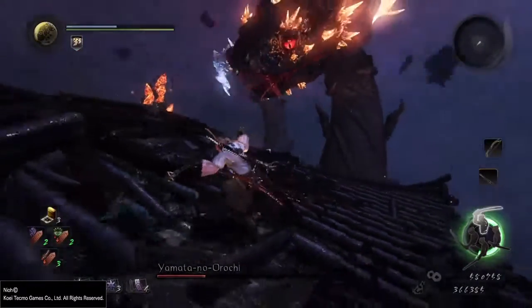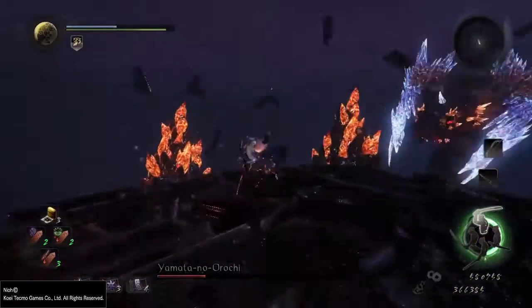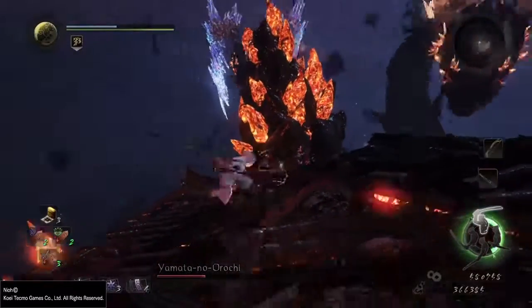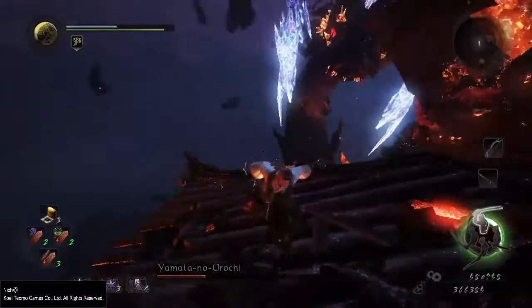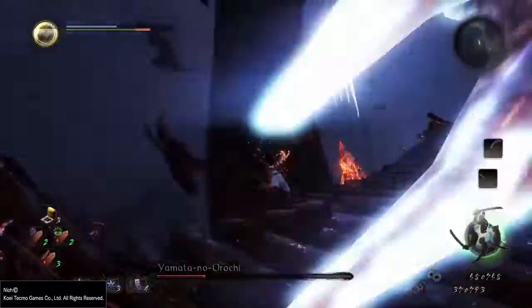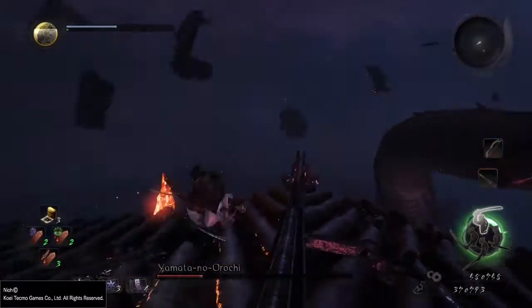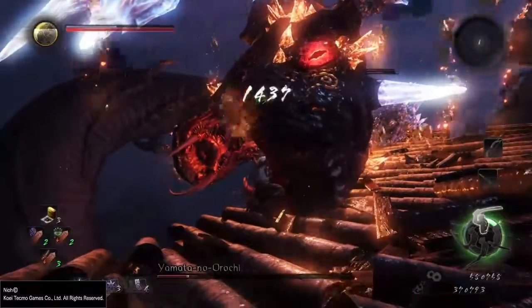Since you're fighting all of these at the same time, prepare to get hit with a variety of elemental statuses. Fire's pretty easy to deal with — it's just stop, drop, and roll, like in real life. The serpent heads can basically destroy the crystals by doing that same bite attack.